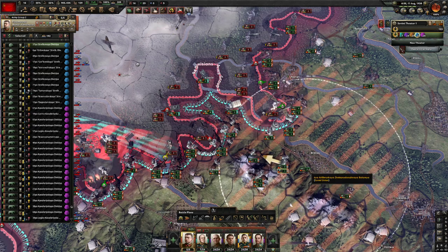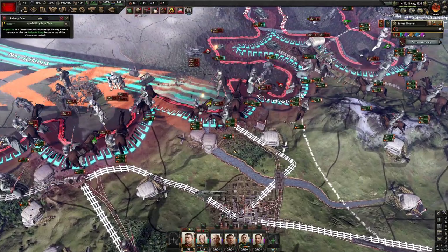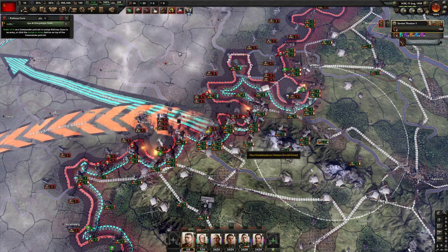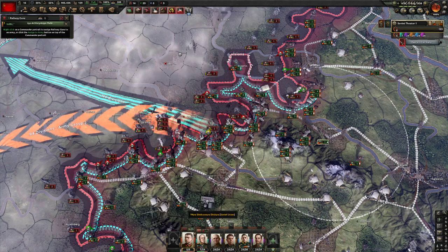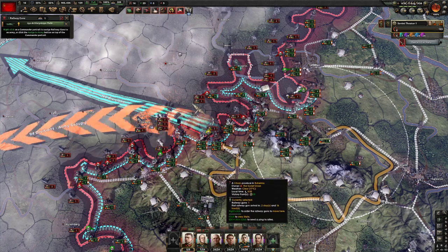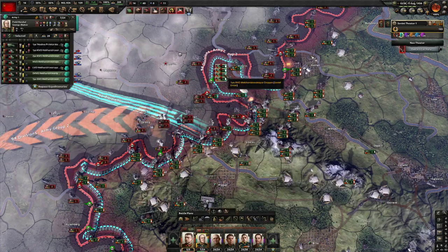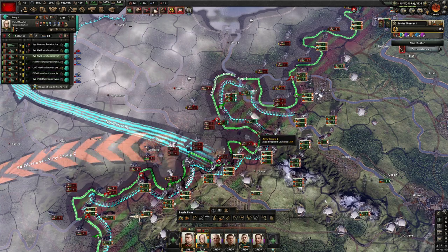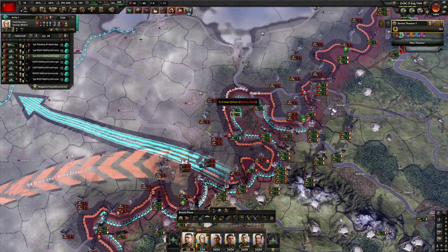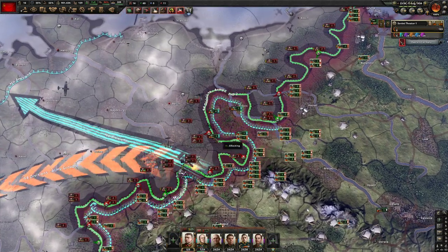Just make sure these guys get up in a timely fashion. It's kind of cool how you have to worry about the rail lines in No Step Back. If I move the bubble over here that looks like a mess, but we're going to go for it. The German tanks are just deorging really quickly — I wonder if it's because of the recon bonus.